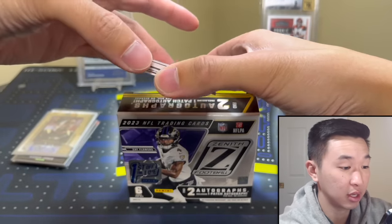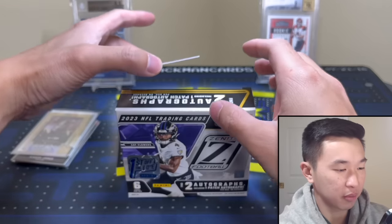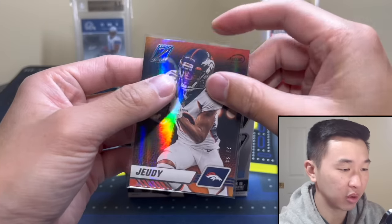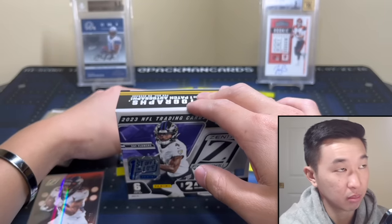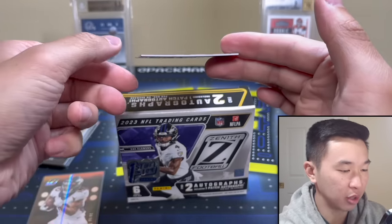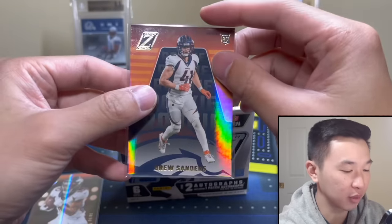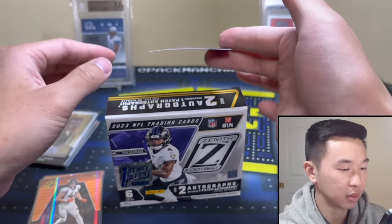Always vote for the winner down below. Not the highest bar to clear. Number one — it's a Jerry Judy numbered to 50. Is he in Cleveland now? I had a nice one from this set that I sold at one of our auctions — those look very good. Next one: Drew Sanders. I pull him all the time, don't know why, but this guy shows up every video and break. Let's see some inserts — come on, another gold Stroud!